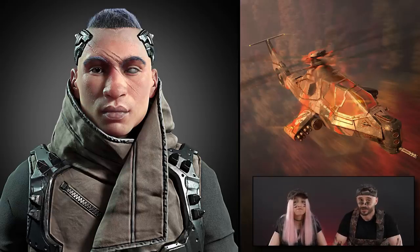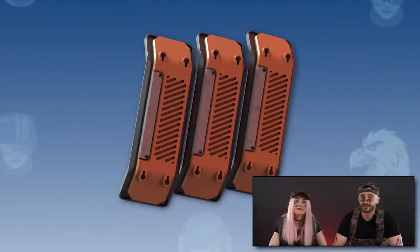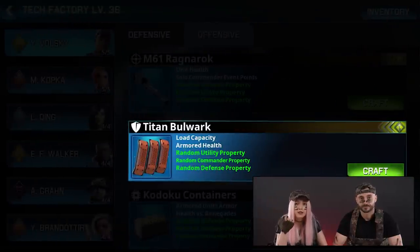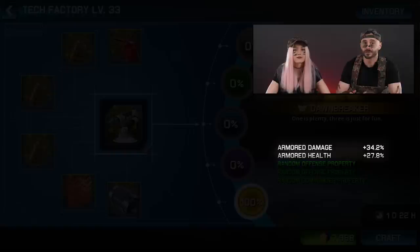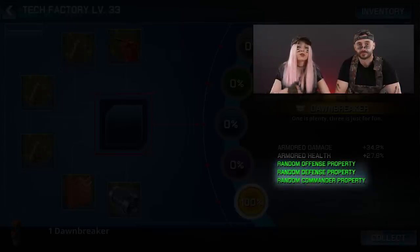The new Renegade Season brings destruction alongside some epic crafting and offensive items. The Titan Bulwark is an offensive item for Commander Volski — it will provide you with load capacity boost and bonus health for your armored units. The Renegades also bring the Downbreaker Exoskeleton to the Marauder's Defensive gear set, enhancing armored damage and health as its first set bonuses. Its random bonuses come from the offensive, defensive, and commander pulls.